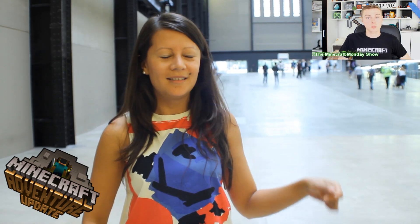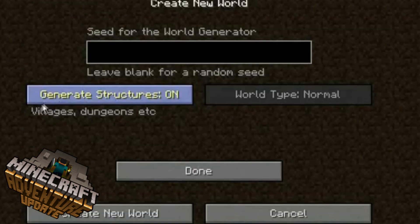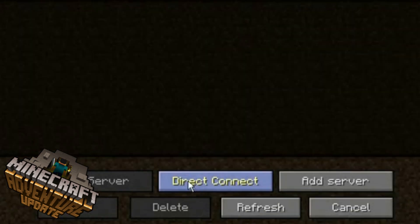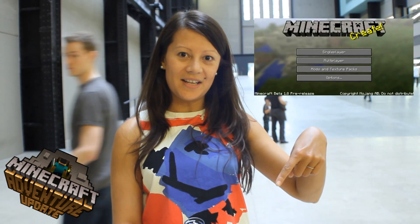Today, 1.8 news — you already know all about that. If you don't, click here for a previous episode. So this week, there's some pretty cool new stuff: there's a brightness button, a generate new structures button, and a server listing. This way you can save all your servers instead of opening a notepad. 1.8 was just released — go ahead and click the link below to play.